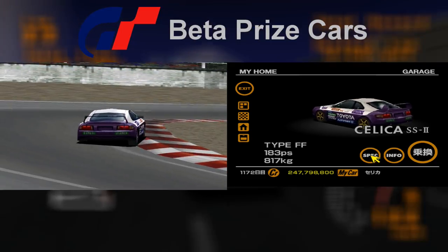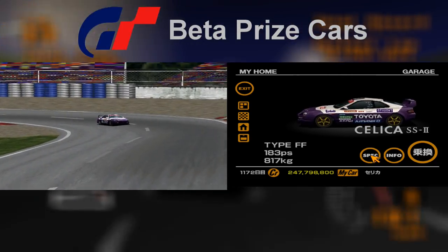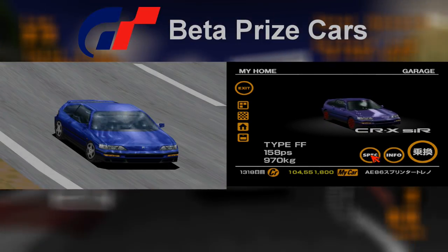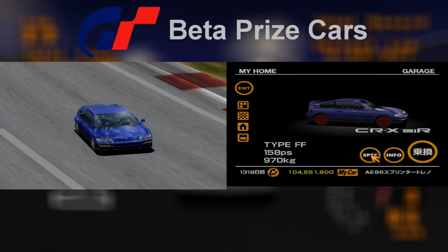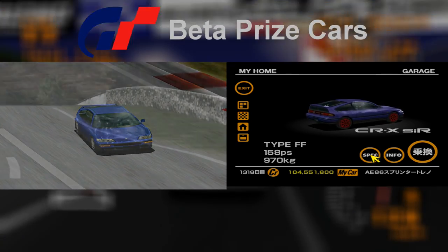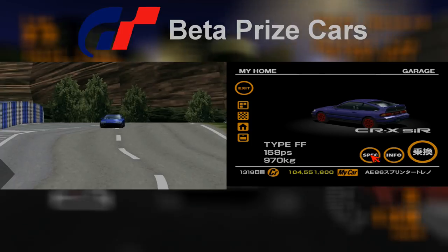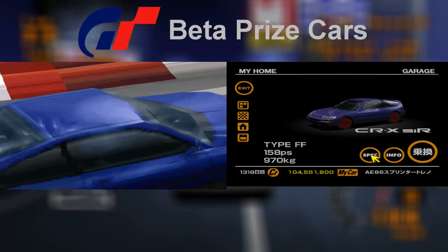The standard Celica SS2 that you can buy from the Toyota dealership is present on the test drive disc, however, just not this specially colored prize car model. The Honda CRX is the other prize car that the player can potentially receive upon completing the FF Challenge, and on the trial version the first color scheme is blue rather than purple, while the rims are more standard like the Celicas.